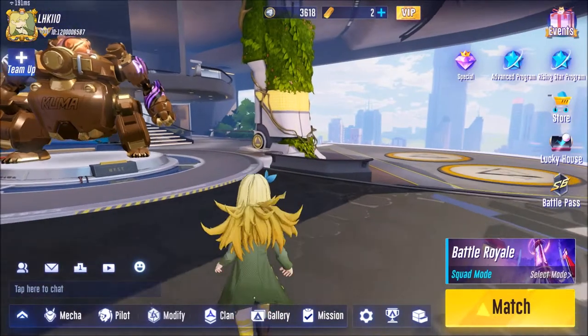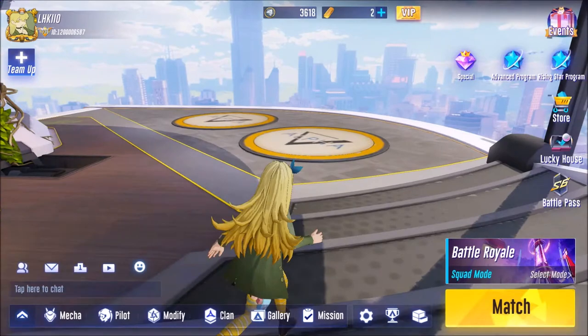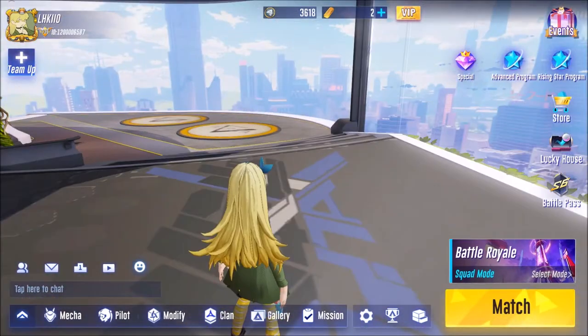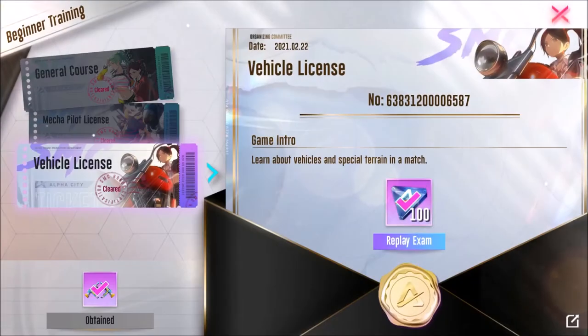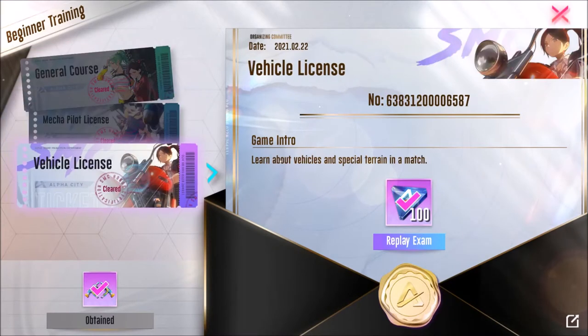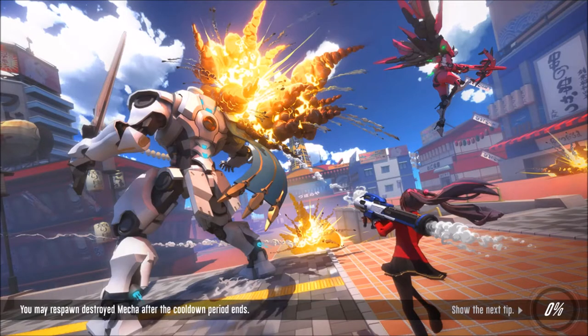Hey again and welcome to another video of bugs and tricks in the game. This time I will show you about a bug in the new beginner training. It's not for every single one of them because only in the last one you have a car, and you can't get the alpha coins another time — I tried, it's a bit sad.